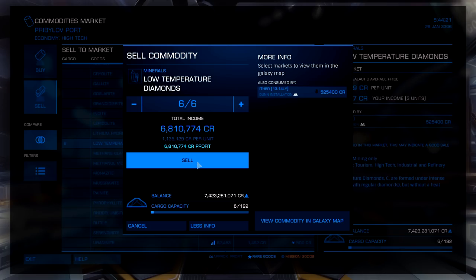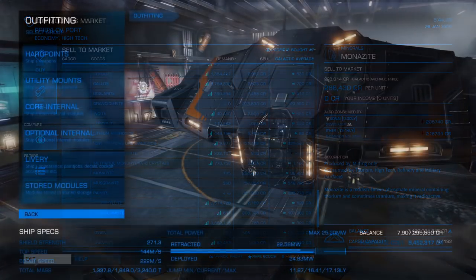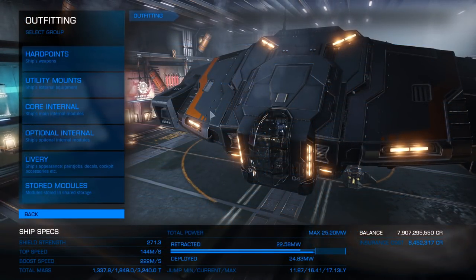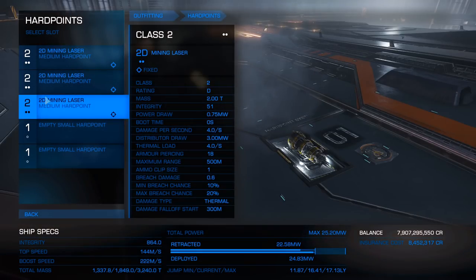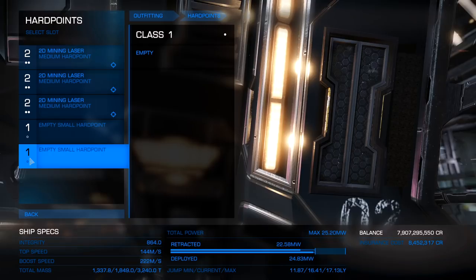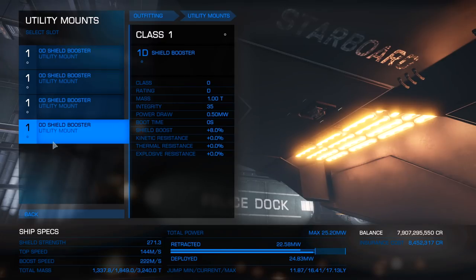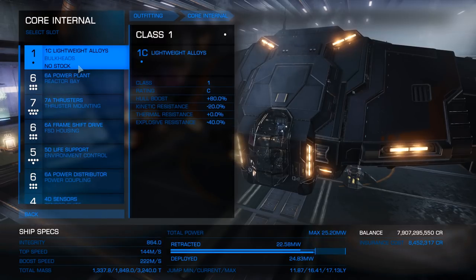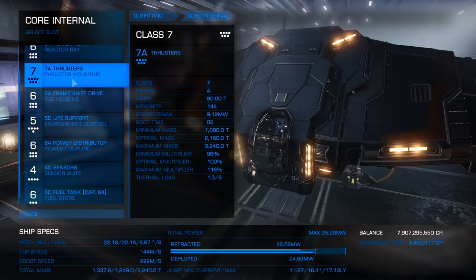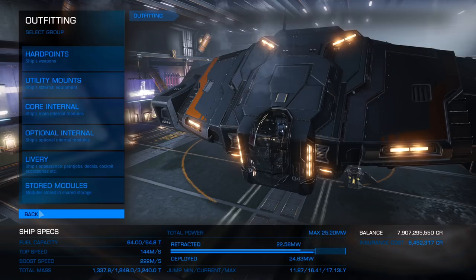The next ship we're going to be getting into is the Type 9 Heavy. The Type 9 and the loadout I'm about to show you will cost you 187 million to pimp it out exactly the way I have mine. For hard points, we are just going with three 2D mining lasers. In this ship, I will not be looking for any core asteroids at all. In your utility mount, you will go with four D shield boosters. For core internals, we are going to A-rate everything except for life support and sensors, and keep the same fuel tank.